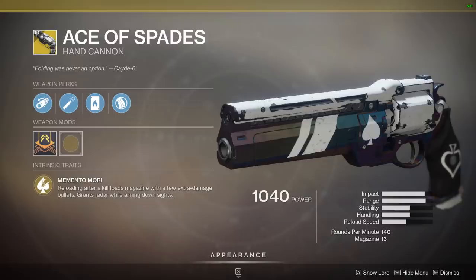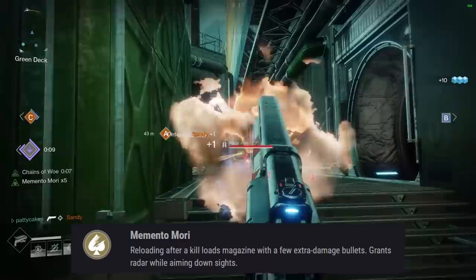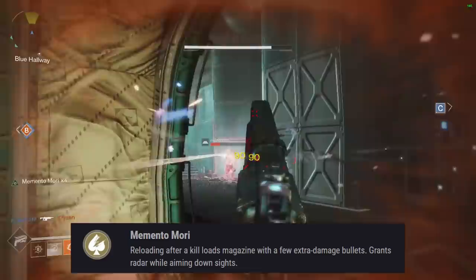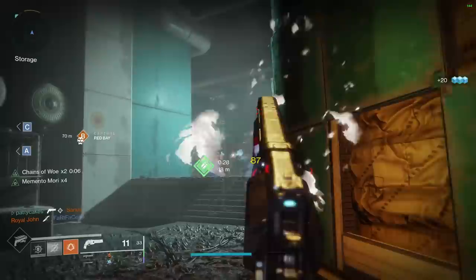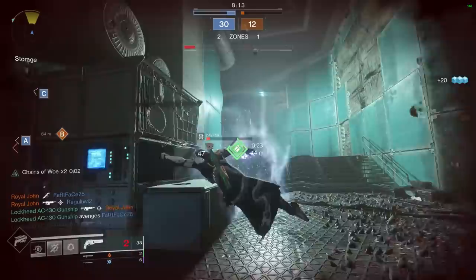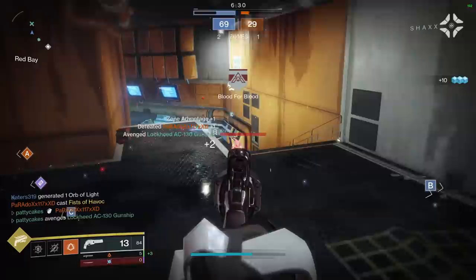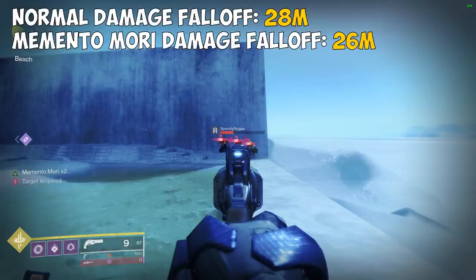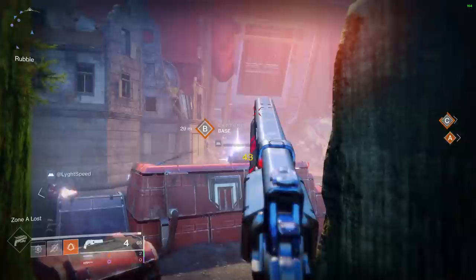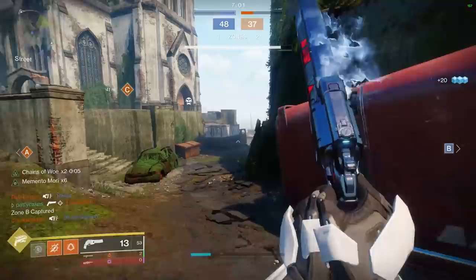Ace of Spades is a 140 RPM hand cannon absolutely stacked with perks. Its main exotic perk is Memento Mori: reloading after a kill loads the magazine with extra damage bullets and grants radar while aiming down sights. A normal headshot deals 70 damage while a Memento Mori shot deals 90, meaning you can kill with 1 headshot and 2 body shots at all resilience levels within effective range. In my hand cannon ranking a year ago I had Ace in the S tier, but since then hand cannons received a substantial range nerf — damage falloff now starts around 28 meters normally and even worse at 26 meters when Memento Mori is active. As a 140 RPM it will also lose to 150 RPM hand cannons in a pure duel. I'm going to drop it down to A tier.